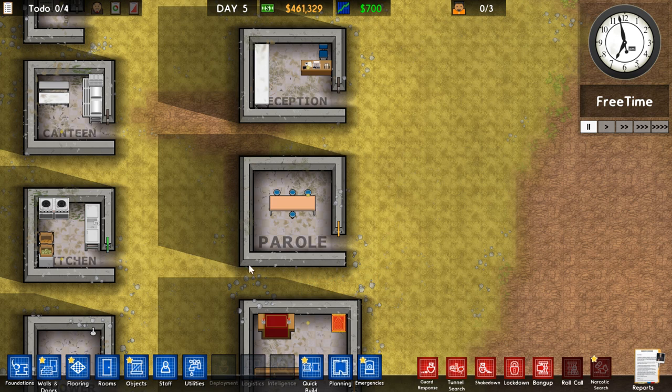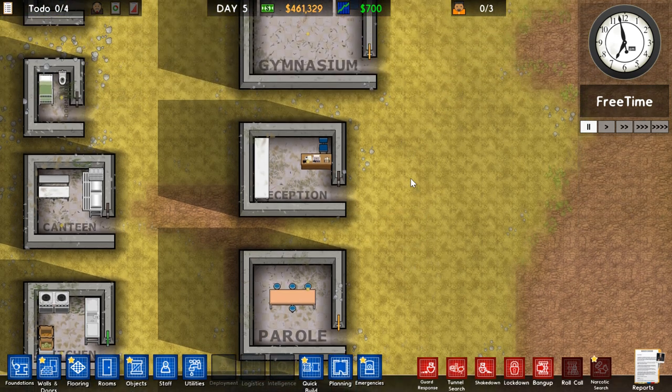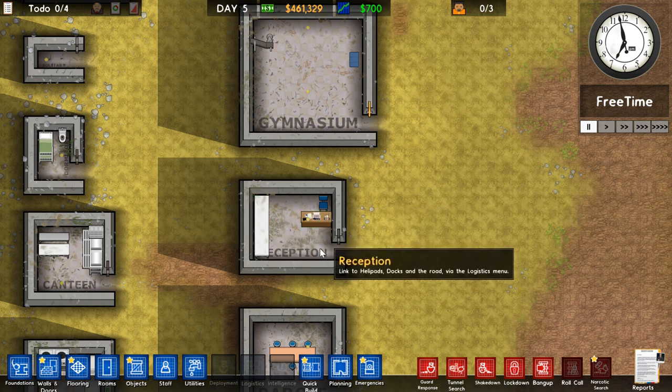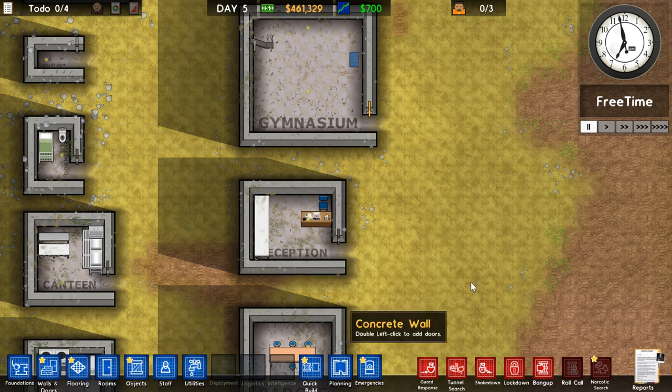Parole: prisoners will come here together with some prison staff to talk about early release. If they get released earlier, you get a small bonus. Reception: no minimum room required. You need a table, an office desk, and a chair. Your prisoners will enter here and then go into the prison, although this room is not a requirement.